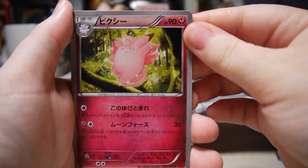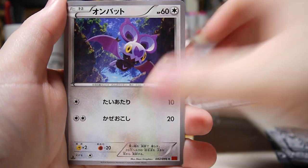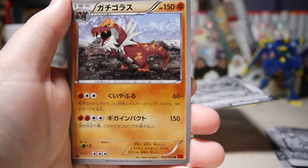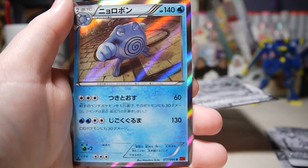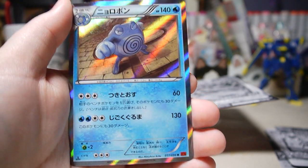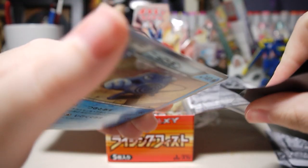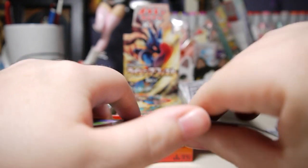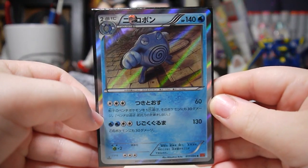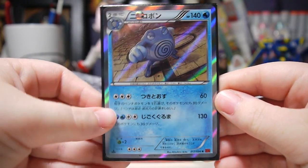This pack we have Clefable, Noibat, Machoke, and Tyrantrum. Oh cool, Poliwrath holo! Looks awesome as well — the holos in this set are really cool. I think the Japanese holos look really good.